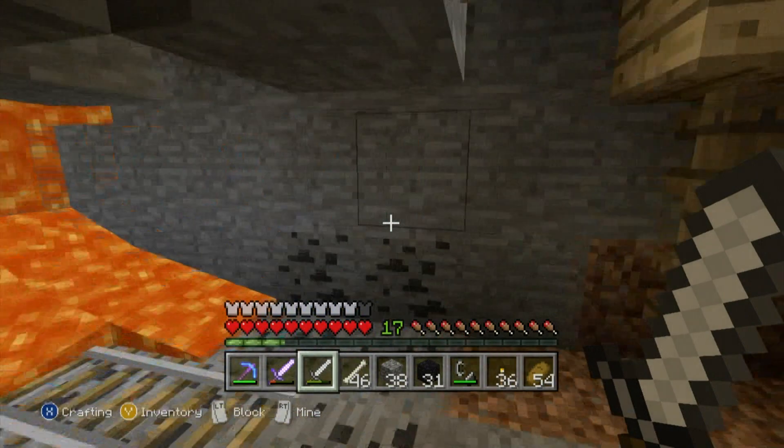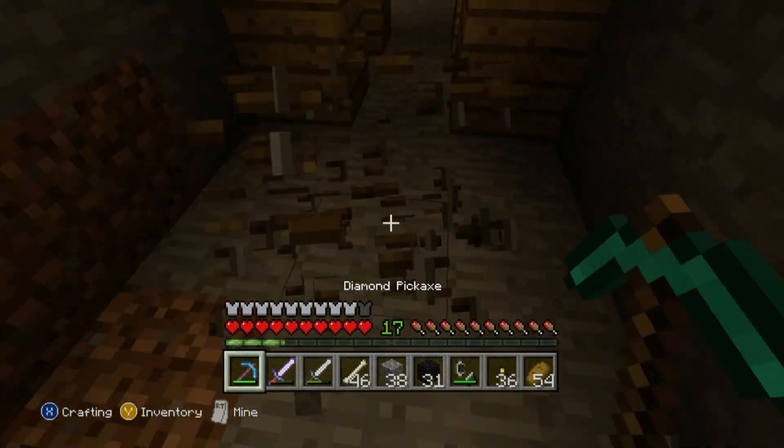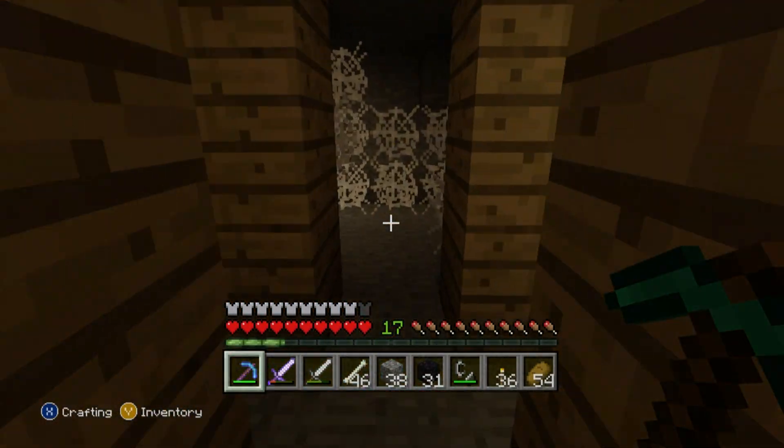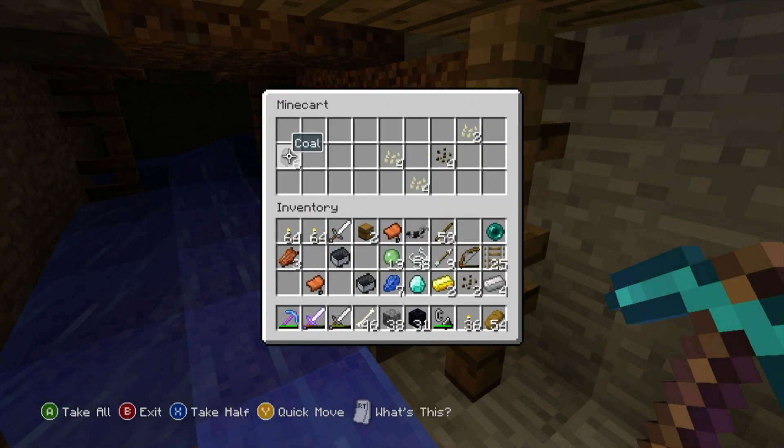Torch. Rails. This is weird — I can't remember placing a torch here. But I guess the torch is native. I might be saying hello — what do you have for me? Coal.